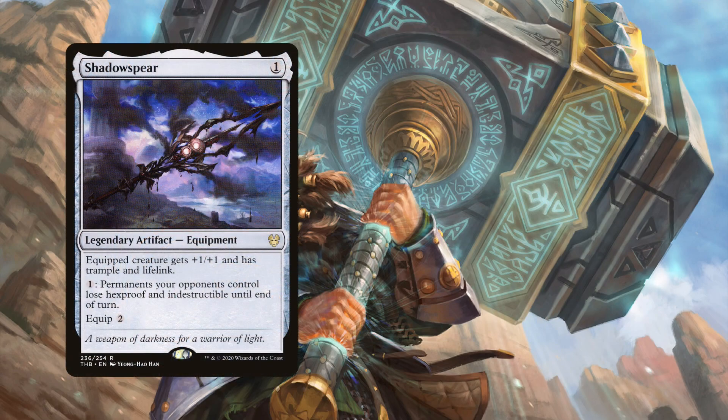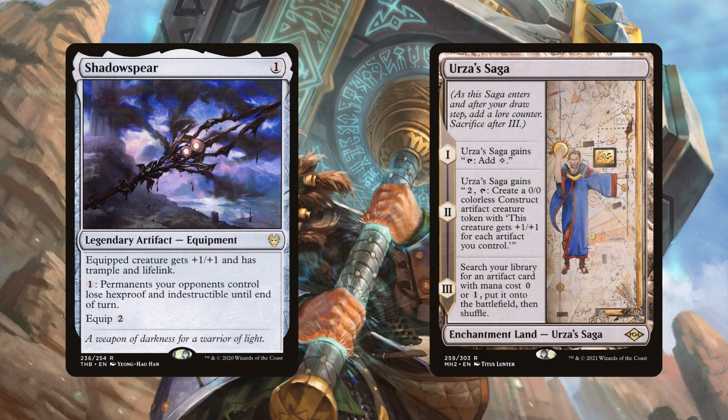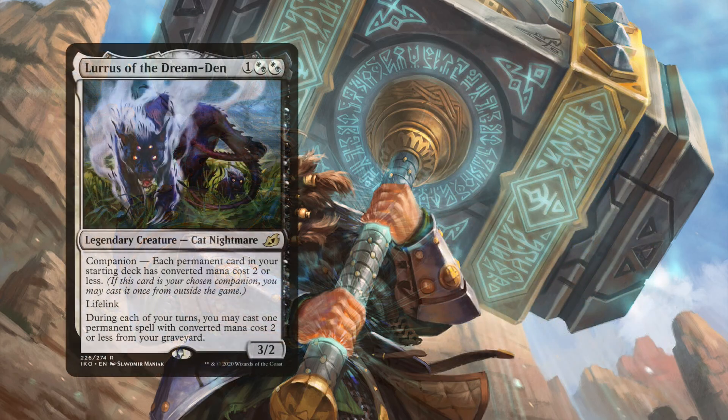It's also common for the deck to run one copy of Shadowspear and four Urza's Saga in the mana base. Shadowspear gives a creature lifelink and trample. Urza's Saga, once it gets to level two, produces artifact creature tokens with power and toughness equal to your artifact count. Once it reaches level three, it sacrifices itself and tutors up a one-drop artifact — which can find Shadowspear or Colossus Hammer. It's another way to find the hammer and it works perfectly well here.